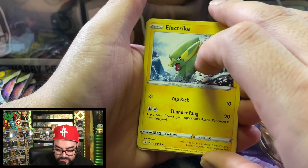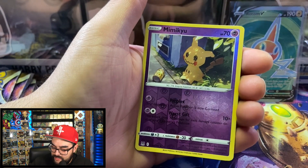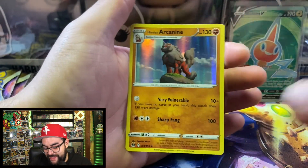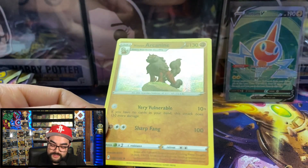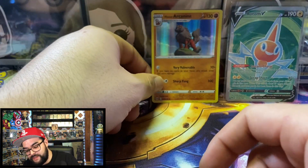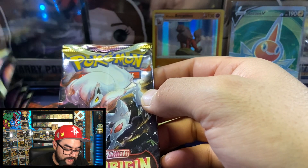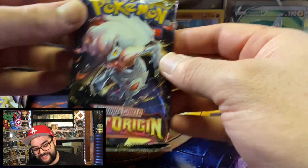We will take those. Soda, soft drink, pop — wherever we're from. Arcanine means it's a hollow, those go to the back. It's alright — I definitely like the trainer gallery more.